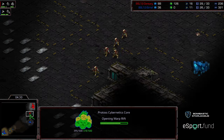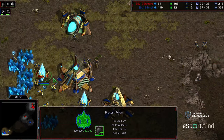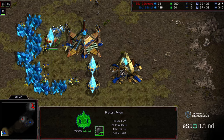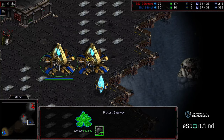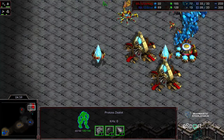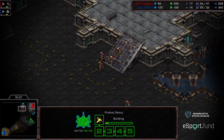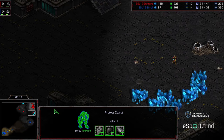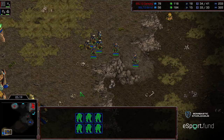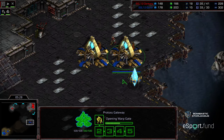Serif going ahead and getting that assimilator. Cybernetics Core warping in. He's got five zealots and is going for the counterattack. All these zealots flooding in — this pylon provides additional scouting information. These zealots can march up and actually this is a little bit dangerous for Dentarg, because he's marching his zealots out to contain. He's moving out trying to find additional gateways. There was an opportunity — Serif didn't realize it — but there was an opportunity. Now he's re-blocking. It's possible he might have lost ramp control momentarily.